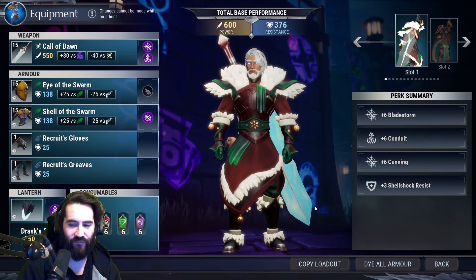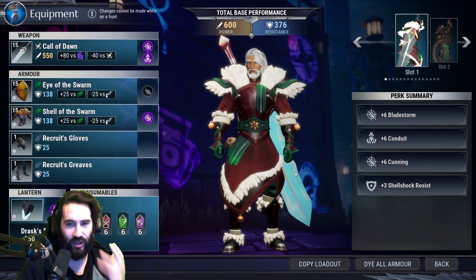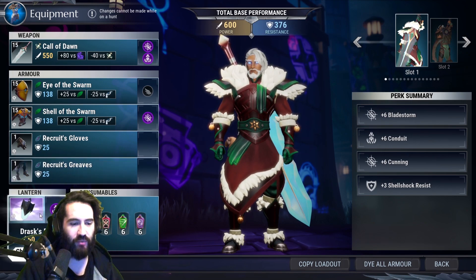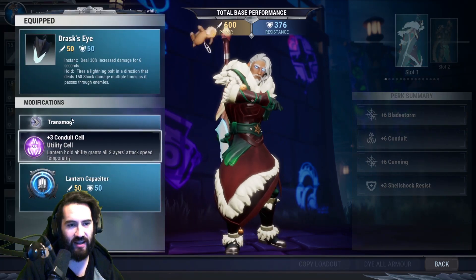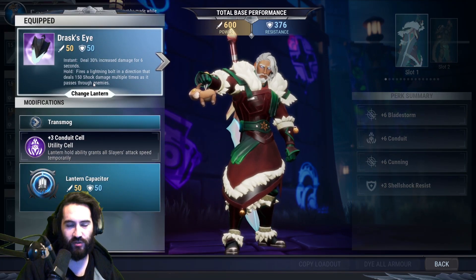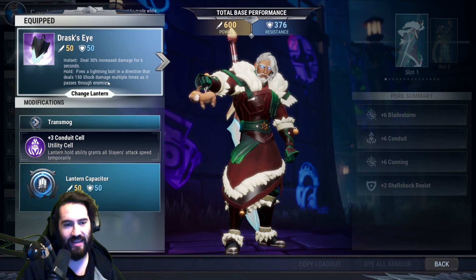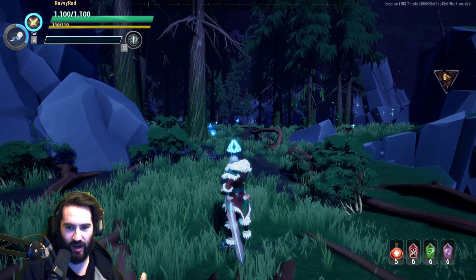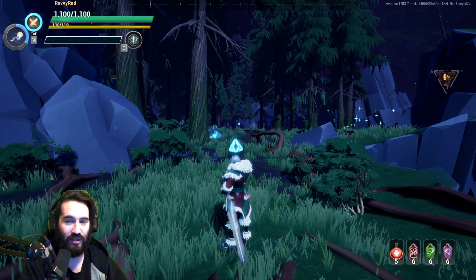The goal of this build is just to amplify a singular hit. We're going to cut the Shroud tail in real time and see how long it takes. We also have the Drask Eye, which we're going to proc once we're ready to hit the Shroud tail. The reason I'm going for Shroud's tail is because it's currently bugged.